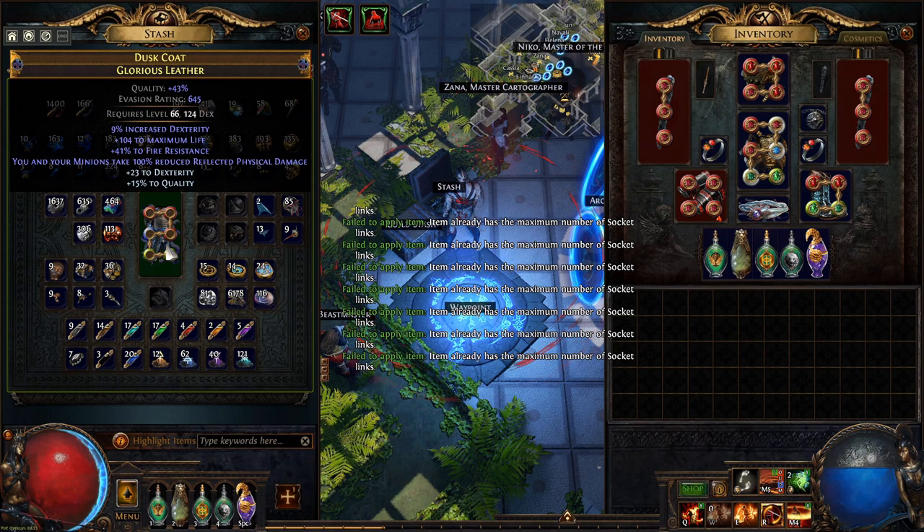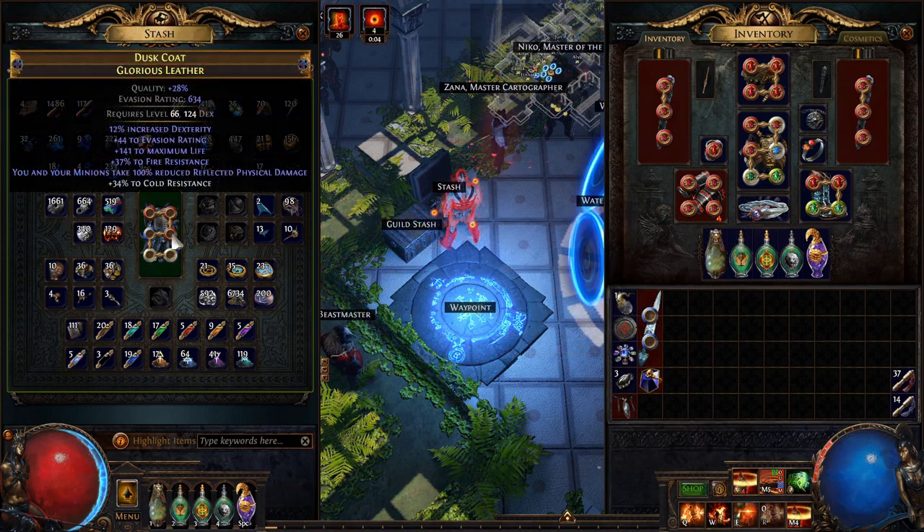With that out of the way, let's do this. This is the item that I just linked — I'll show you how I spammed a whole bunch of fusings on it. But before I started spamming fusings, I added quality, because quality increases your chances of getting a 6-link.